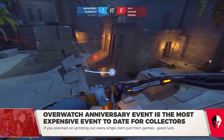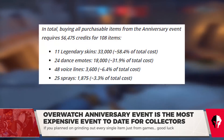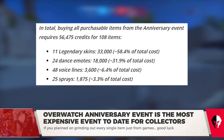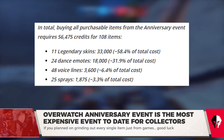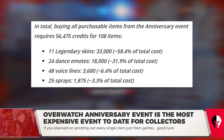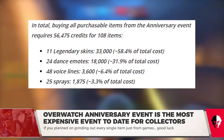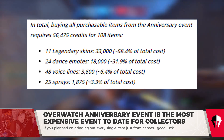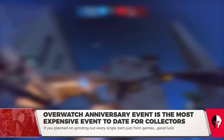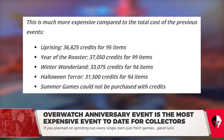Some Redditors did the math, and when you really dig into it, the cost difference gets even more ridiculous. While the skins only make up about 10% of the total items for this event, their cumulative cost of 33,000 coins makes them 58.4% of the total cost of every new item in the event. The 24 Dance emotes are next in line at 18,000, or 31% of the cost, and the 48 voice lines and 25 sprays make up the remaining 10%. It's significantly more expensive than any other event, as you can see here, by more than 20,000 coins.